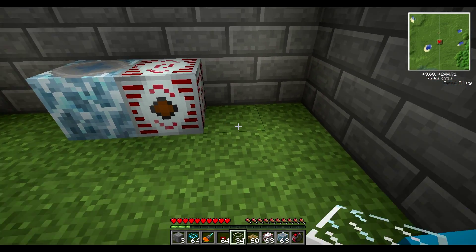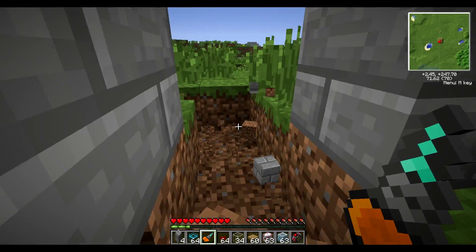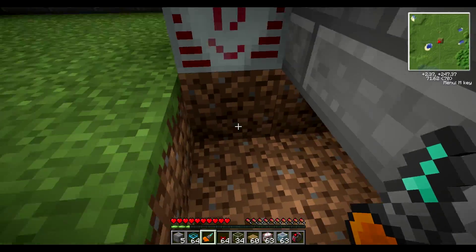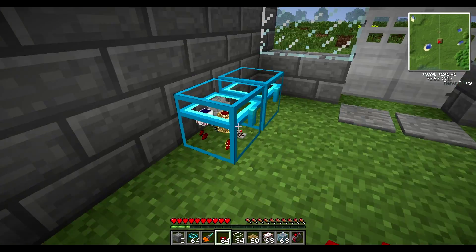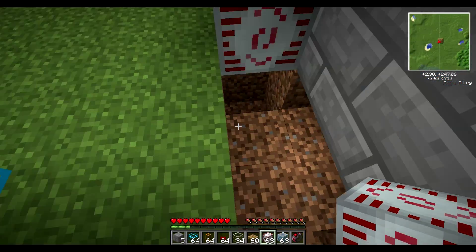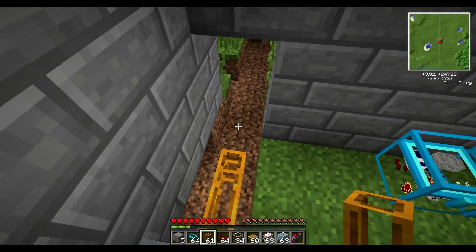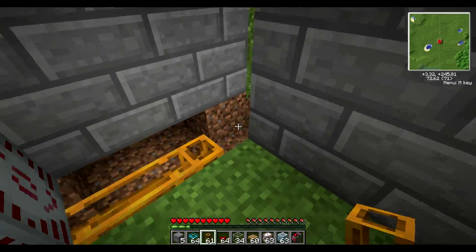What you want to do is cut some holes — I'm ruining my house, took me like five minutes to build this. You want to get it from the bottom. You want to place the pneumatic tube right below the MFSU.